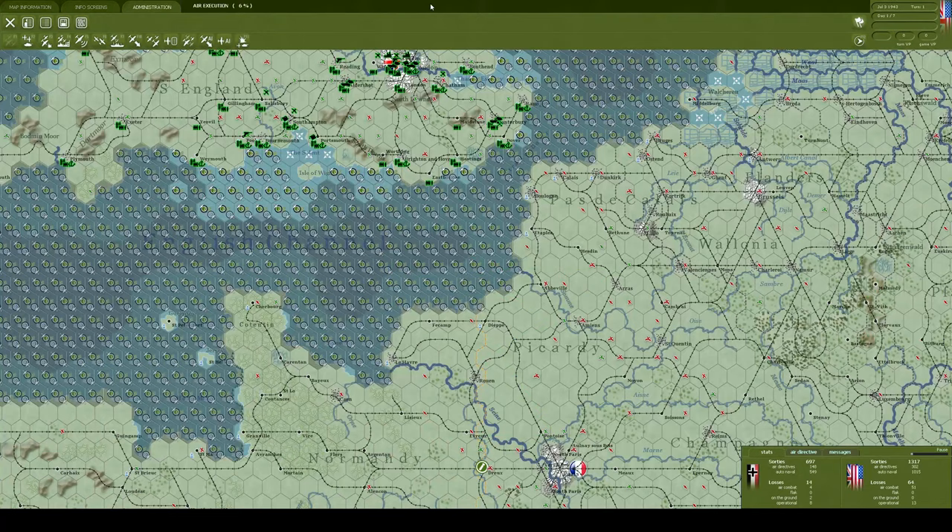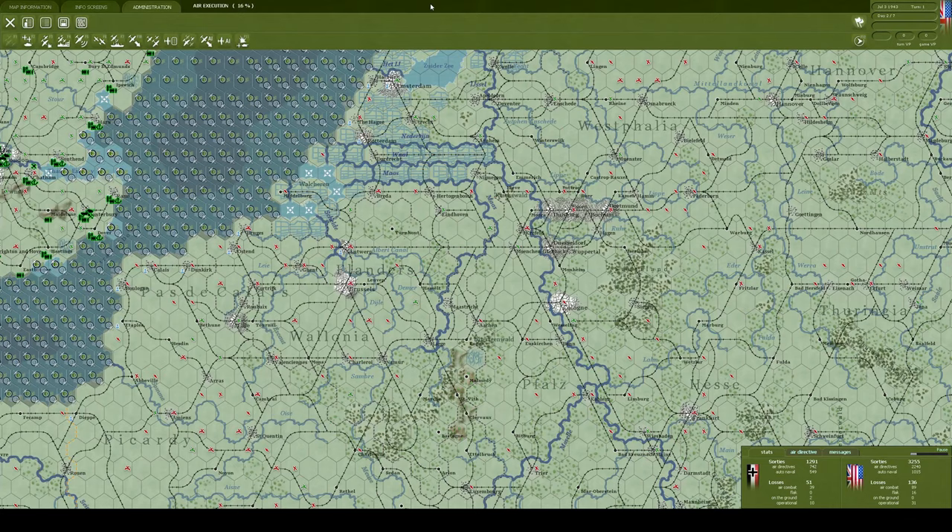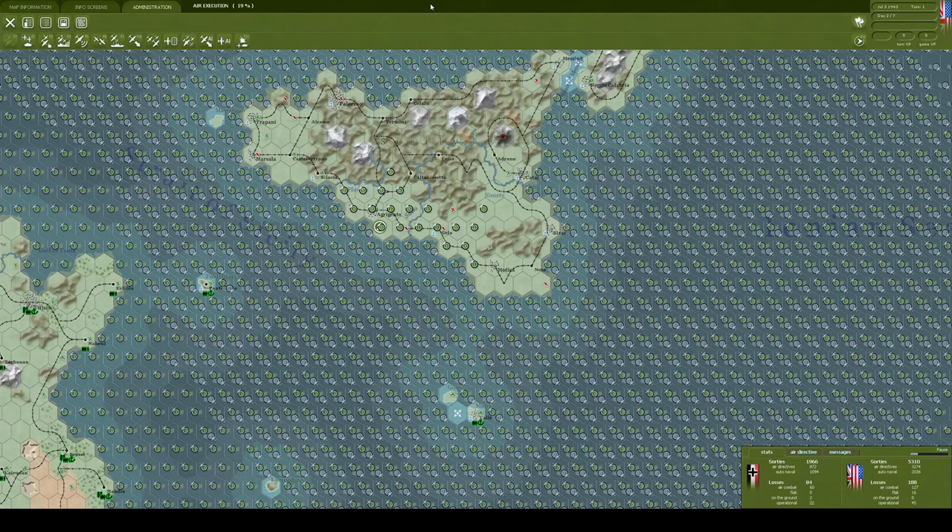Hello and welcome to War in the West. I'm Greyhunter and I'm going to play the German side. We just have to sit here while the AI runs through its thing. It's July 3rd 1943 and the invasion of Sicily is a go. Unfortunately I've got to sit here and take this for a few minutes.